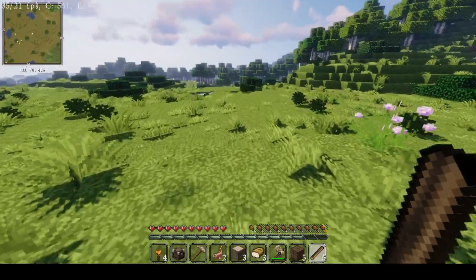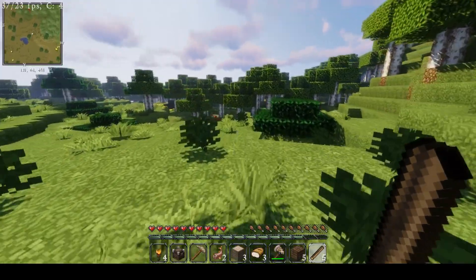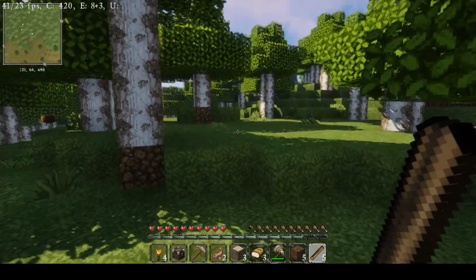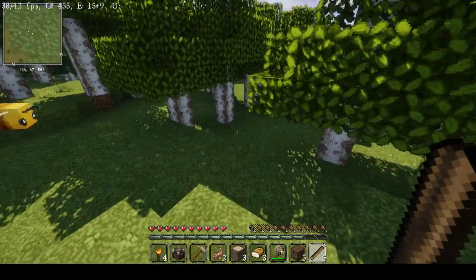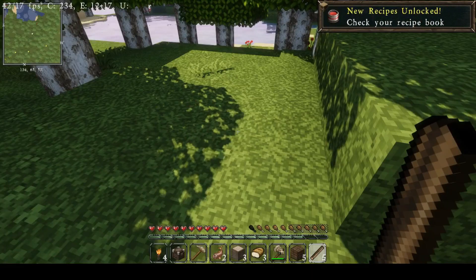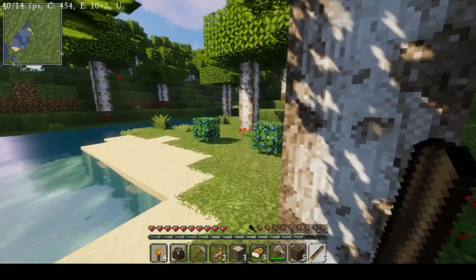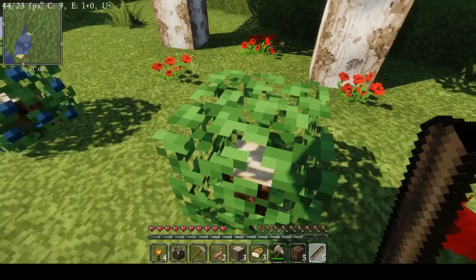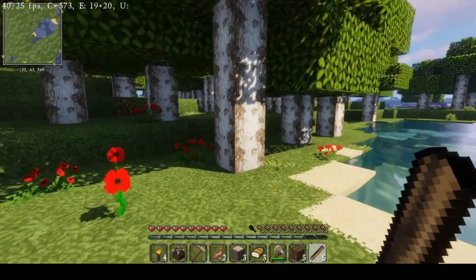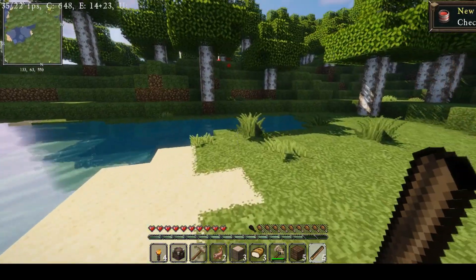I have the Waystones mod installed as well, so that allows me to teleport between places. I have this minimap to assist me. I have some food, some wood to start off. Oh there are bees! I need a silk touch pickaxe to bring those back. I also have a little mod called Buzzier Bees that'll give me some more beautiful bees. I have a mod that shows me how much hunger and saturation is restoring. I also found a blueberry — some natural world generation farming stuff I'm going to take with me.